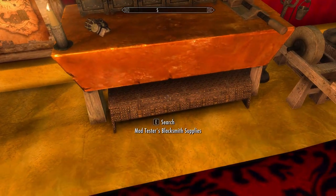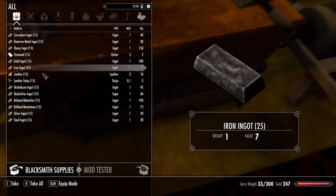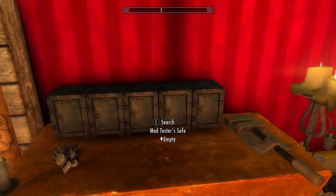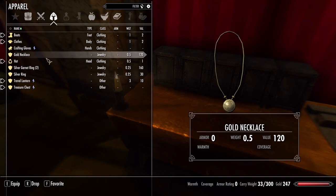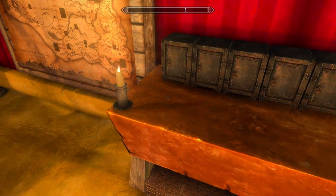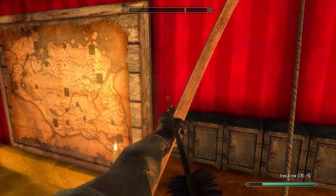There are some blacksmith supplies and a nice little chest down there with a lot of materials pre-loaded in for you to use, along with a number of safes for safe storage. There's also a pair of crafting gloves sitting on the table, and they are quite nicely enchanted — they increase Smithing, Alchemy, and Enchanting by 125 percent. Frankly, they just look good too.